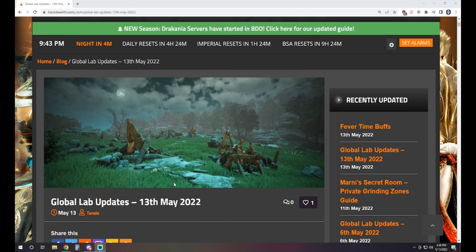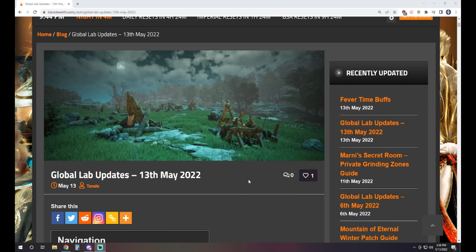What is up guys? NotTheWorst here bringing another Black Desert Online video. Today we're taking a look at the Global Lab updates that just went live today, May 13th. This is a pretty massive update in regards to the types of changes we're getting — class changes, item drop changes, a lot of stuff going on. We'll cover some of the hotter topics since it's a very large patch. The full notes are linked in the description if you want to read everything word for word.